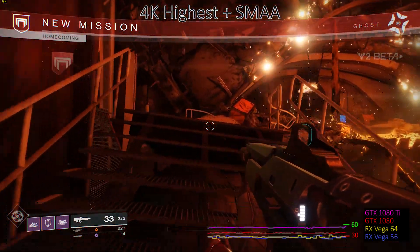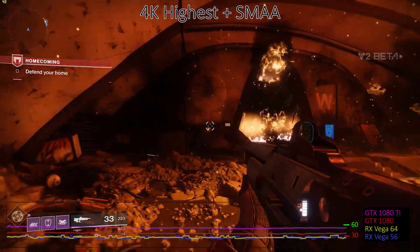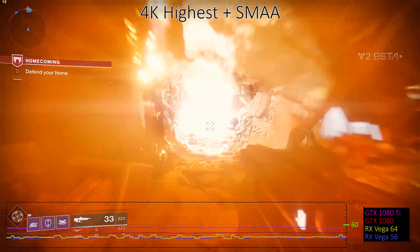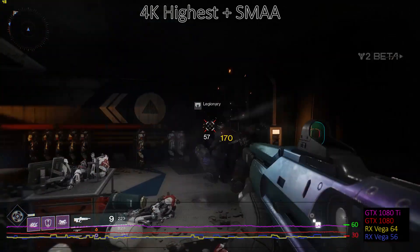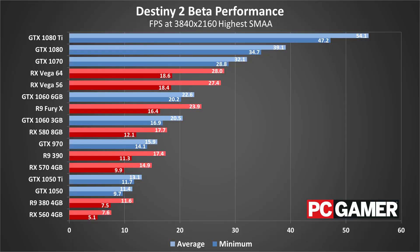Given that 1440p was already quite demanding, it's no surprise that running 4K at maximum quality is going to tax all of the graphics cards. Even the mighty GTX 1080 Ti isn't able to hit 60 fps at maximum quality. You could easily get there by turning off depth of field or turning down shadow quality, but at max quality you're going to need SLI 1080s or SLI 1080 Ti's to maintain 60 fps.